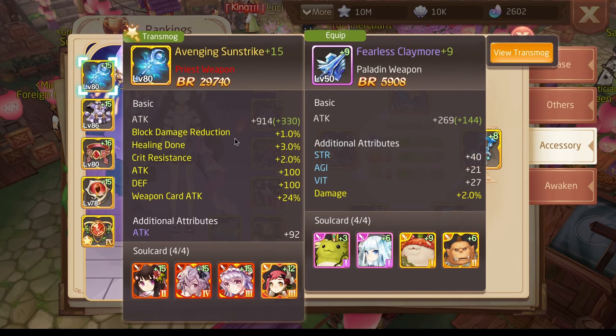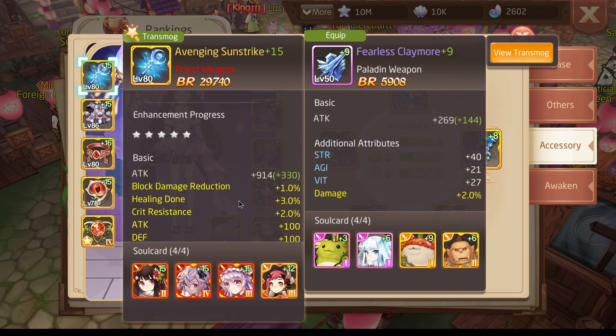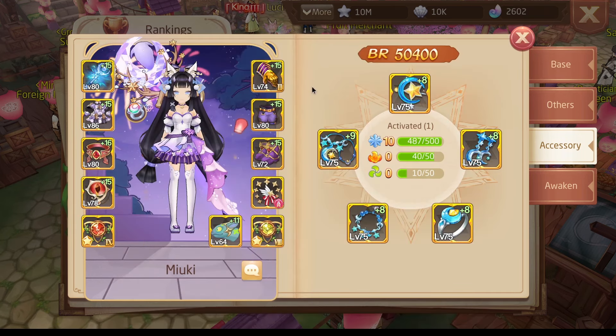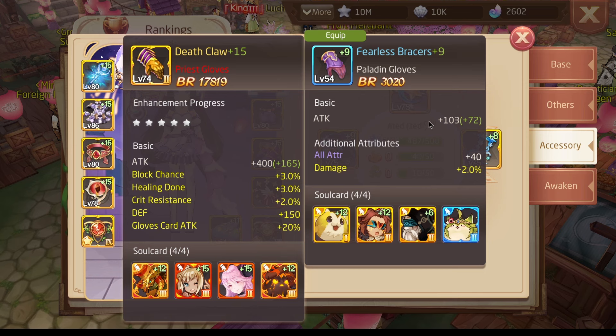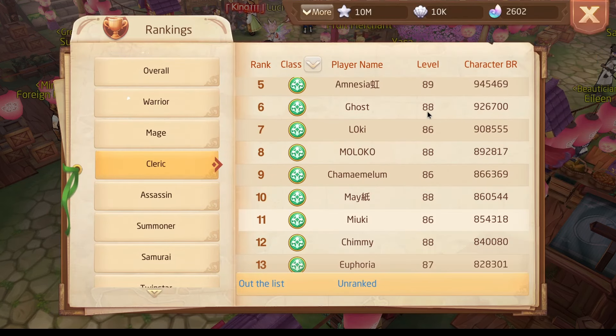You can also get the weapon for dodge or block. If you're playing a dodge priest, I would not recommend taking a block weapon — you need to take the dodge weapon because the dodge weapon gives an amazing amount of dodge. For the talisman and gloves there is nothing specifically for dodge, so you will have to take the other option.